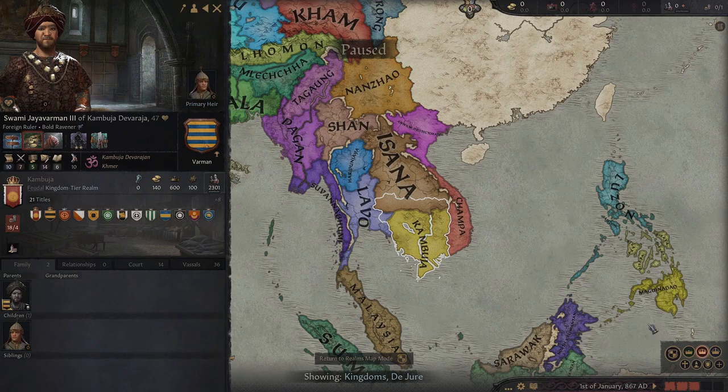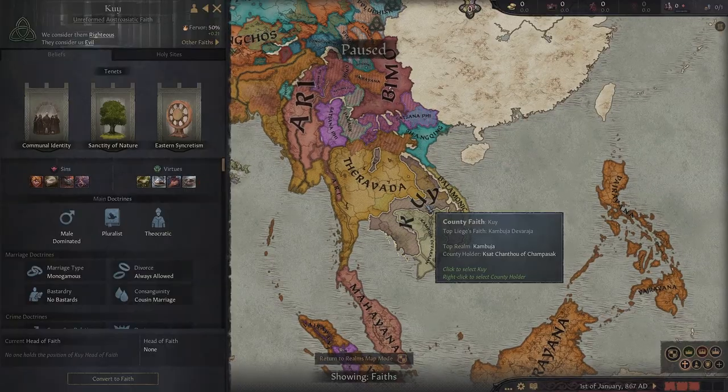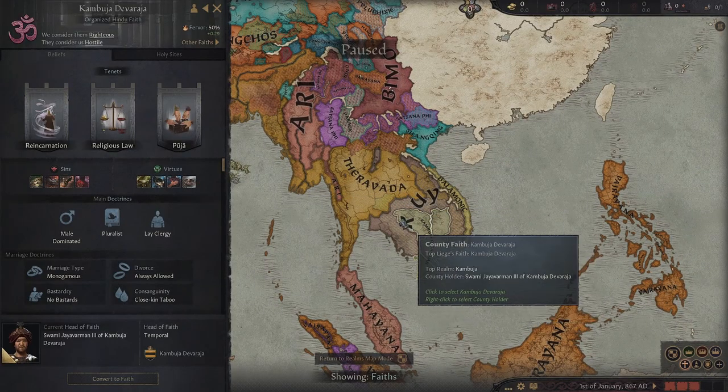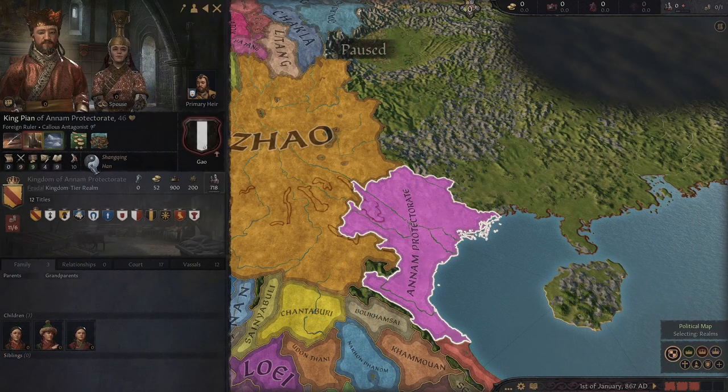Just want to say if my pronunciation is off, I'm really sorry. For the pagan faiths we have Batak, which makes cannibal a virtue. So if you ever wanted to take over Indonesia by eating people, well this might be your mod.